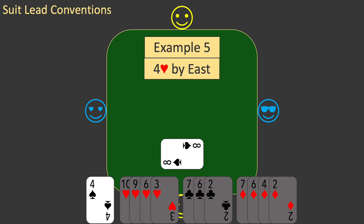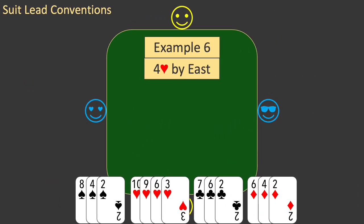Now let's adjust the example again. This is example six. This time, the doubleton spade is replaced with three worthless cards. All your side suits consist of three worthless cards. So which suit should you lead? This time, the answer is any of the side suits. The reason for this will be discussed in detail in a future episode. But for now, just note that this makes a three-card suit different from a two-card suit, where you would lead the highest.